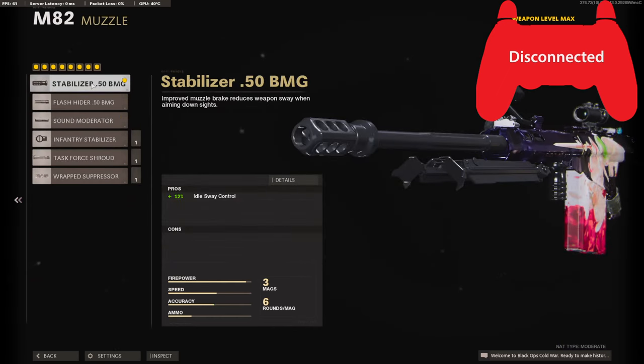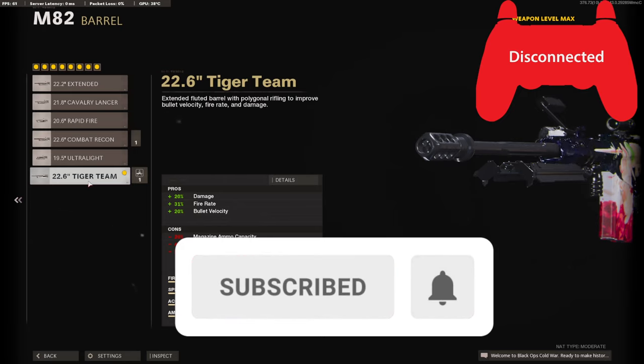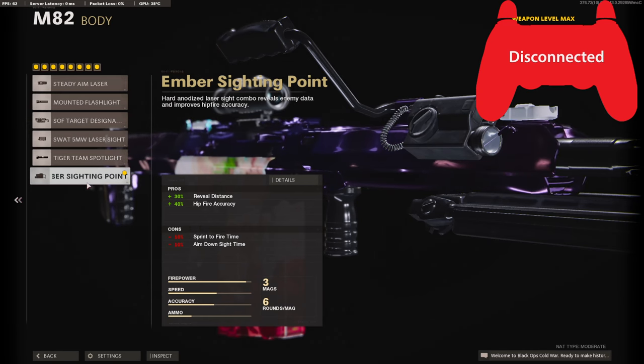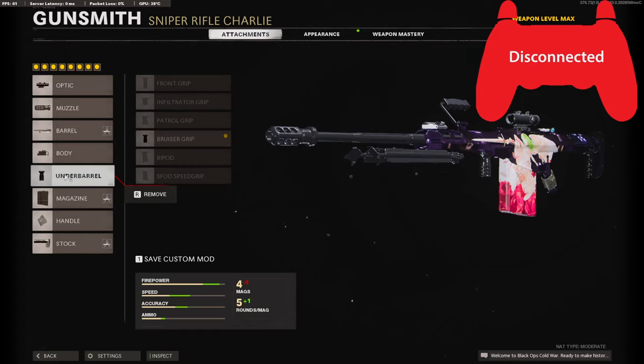On the muzzle I am using the Stabilizer 0.50 BMG for idle sway control. On the barrel I'm using the 22.6 Tiger Team for the 20 added to damage, the 31 additive fire rate, and the 20 added bullet velocity. On the body I'm using the Ember Siding Point for reveal distance and hip fire accuracy. The M82 really struggles with movement speed, which is why I have the Bruiser Grip.